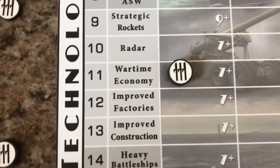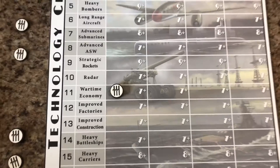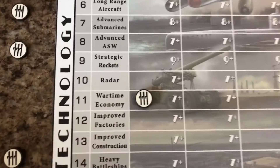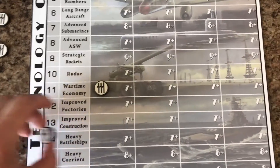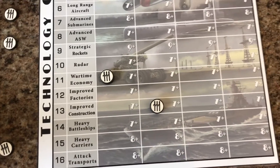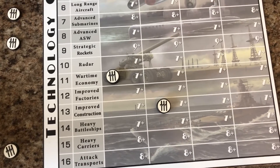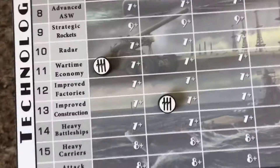For an aggressive Italy, Wartime Economy might be the best tech in the entire game for any faction, because it almost doubles your income every turn — if you hit a 12 it can be more than your normal income. So you're hoping and praying to hit Wartime Economy as soon as you possibly can. After that, still probably go with Improved Construction — it's very useful. You'll need some extra navy to protect the Med, and it helps with fortifications and possibly factories in Africa.